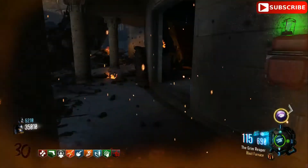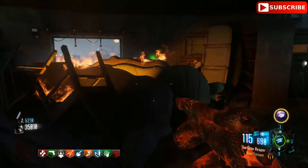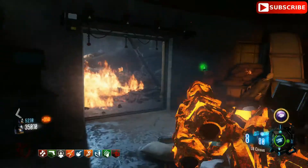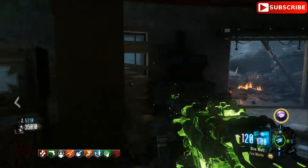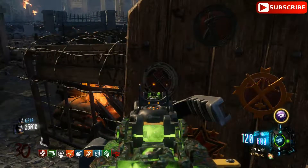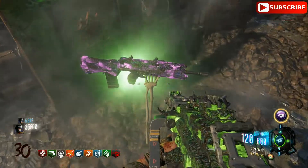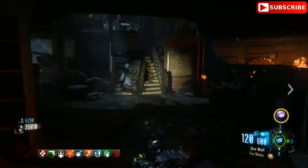Yo, what's going on everybody, it's your boy Z and welcome back. I just wanted to show you guys — I don't know if a lot of you knew this, I haven't seen any videos on it — but when you finish one of your quests you get the option of getting a Pekka Punch weapon. You can actually, as you'll see in the video, just keep re-rolling this weapon until you get the gun you want, which is freaking amazing.